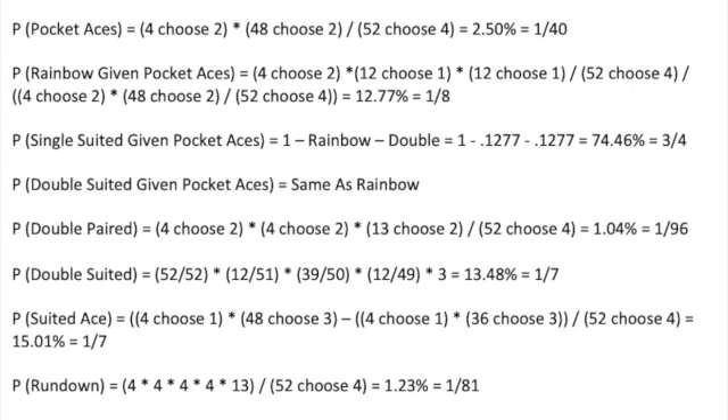Another fan favorite: rundowns — four cards in a row, starting from ace-king-queen-jack all the way down to 4-3-2-ace. I also counted ace-king-queen-10, ace-king-jack-10, and ace-queen-jack-10, because all their straights will be to the nuts. Each can be four suits, so 4 to the 4th power, multiplied by the 13 possibilities for the numerator, resulting in 1.23%, or one out of 81. Double suited rundowns will only get dealt at 0.2%, or one out of 500.